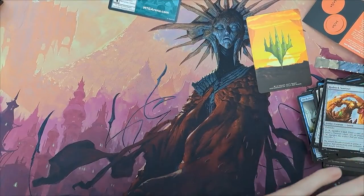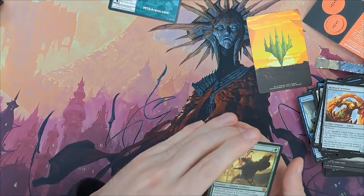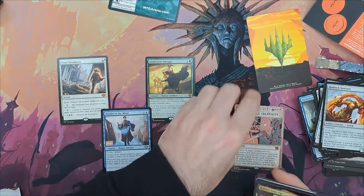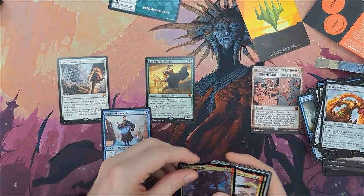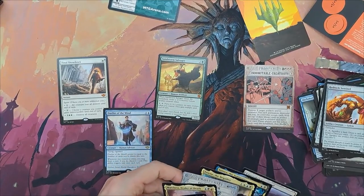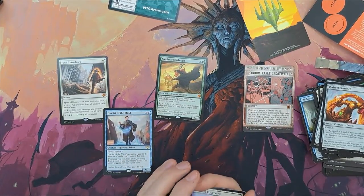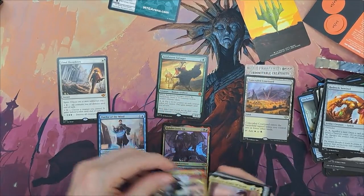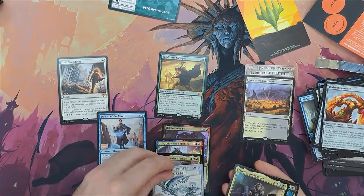As you can see, I sort them by color and identify the cards which are probably the ones I'm not going to play. As much as I love Indomitable Creativity as a cool card, I am 100% sure I'm not gonna play that. After a quick glance at all my rares, I noticed that most of them are blue and/or black-based cards.